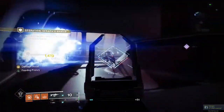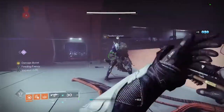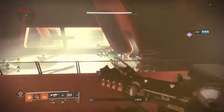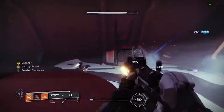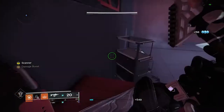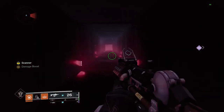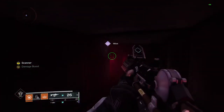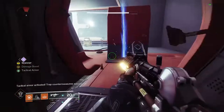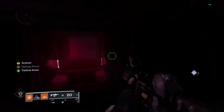Proceed forward into the next room. In this next room there will be another new scanner buff and another set of terminals to hack. Clear all the enemies. Here's the new scanner buff — pick that up. The first panel is over here, hack this one. Then for the second panel you'll need to shoot this vent and go through — the second panel is on the other side of these vents. And then the third one is back where you came from.